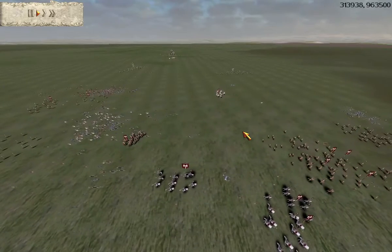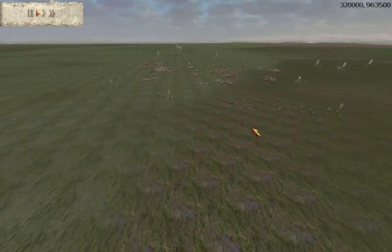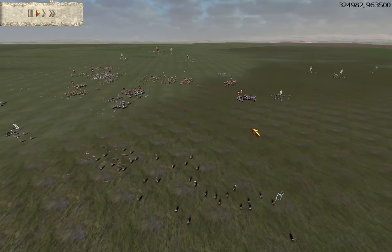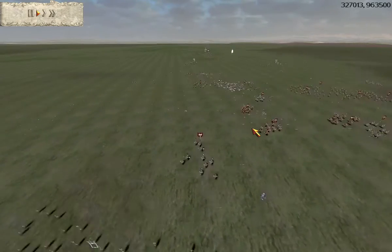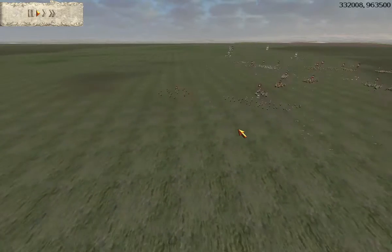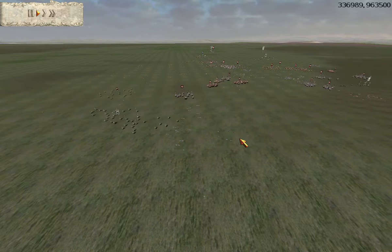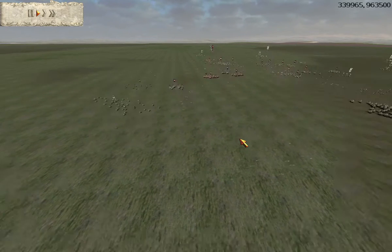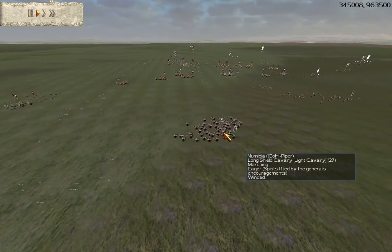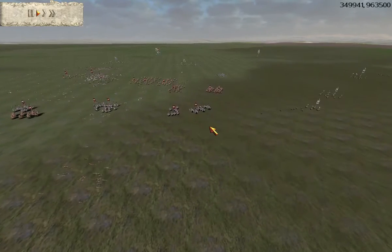Germanic units are very vulnerable to missiles. For example, the Chosen Axemen are naked units — they have no armor and no shields, so they're very weak to missiles. These Slingers and Archers are very effective against those, and something Piper really wants to keep alive and Naughty really wants to get rid of. Piper's going to be trying to use these Long Shield Cav units to protect these Archers and Slingers.